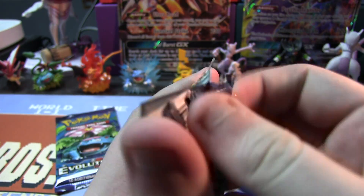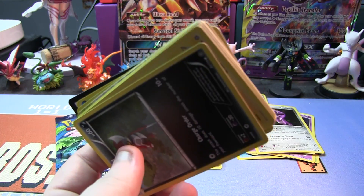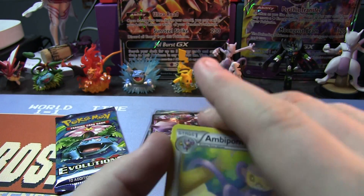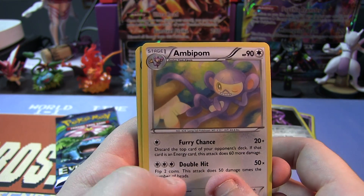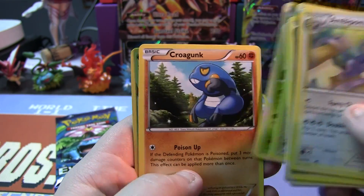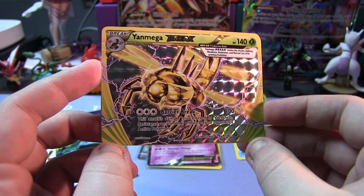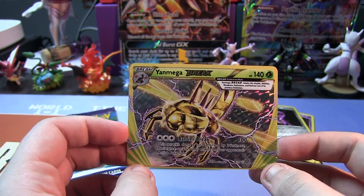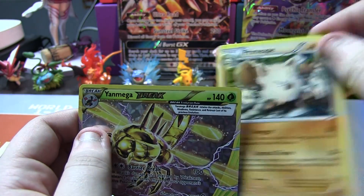Next we have a pack of Steam Siege. As many of you know, I do not like Steam Siege — it was, in my opinion, a garbage set. I got nothing that I needed out of it. Let's see if it can change my mind. We have Ambipom, Lampent, Azumarill, Pawniard, Joltik, Klang, Tangela, Croagunk, a Yanmega Break — I'll take that, very playable. I saw a lot of Yanmega when I went to regionals in Philly. And a Primeape.